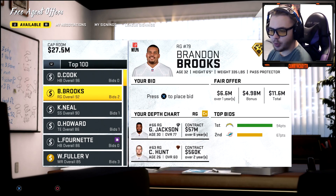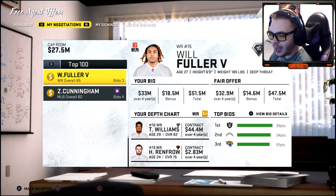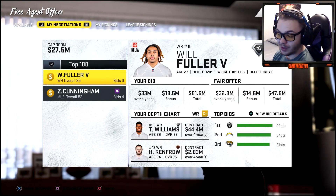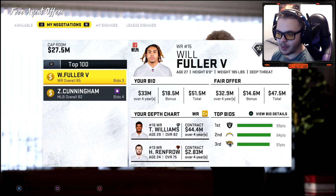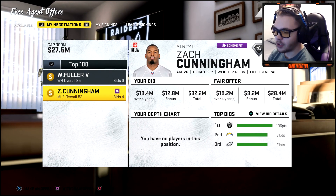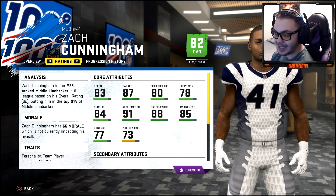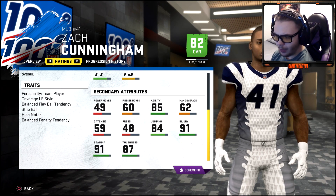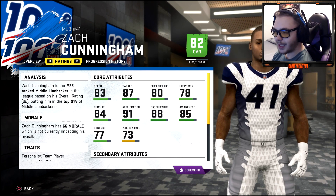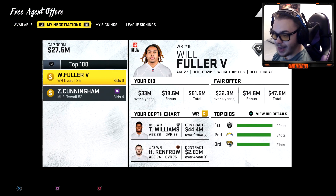Back in free agency — there are nice players but not at the positions we need. We're going to offer Will Fuller a contract; we need a receiver after letting go of Zay Jones and we need a speedster. Tyrell Williams and Hunter Renfro can't get behind people, so Fuller with his 95 speed could be game-breaking. We're also going after Zach Cunningham — we need a linebacker who can lead our defense. His stats are great: nearly 90 awareness, play recognition, and tackling.